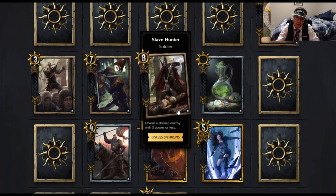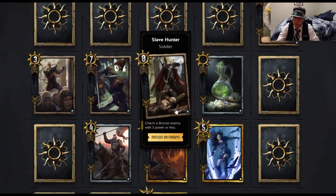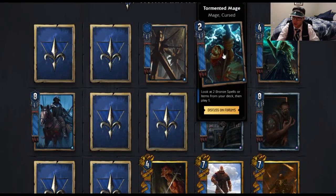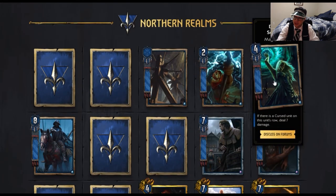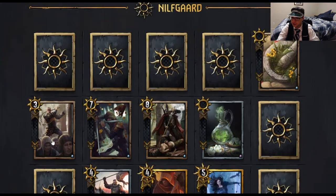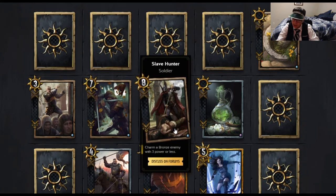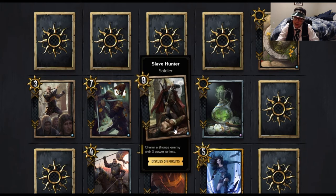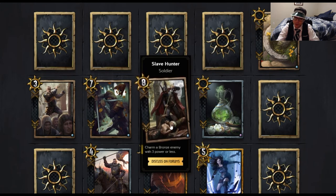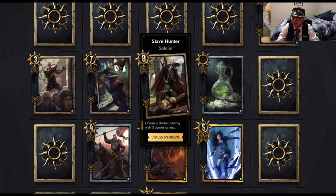There are cards you will want to steal from your opponent — like Blue Mountain Commandos and the Tormented Mage, which you'd want to steal so they don't get the synergy with Damned Sorceress. We'll talk about the synergy with Cursed Knight later. You can abuse Slave Hunter to ruin certain combos. If you want to play the whole slave synergy thing, you could do that, though there isn't really much synergy between these two cards, to be fair.